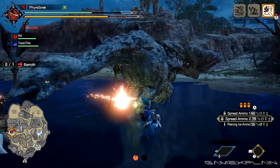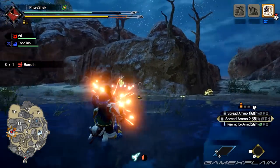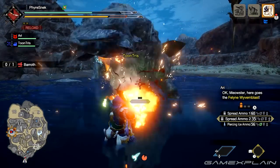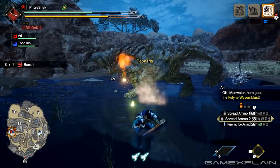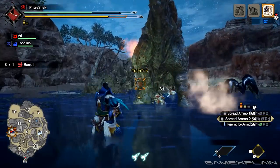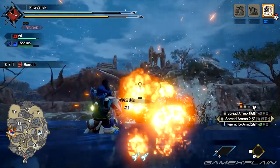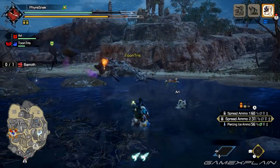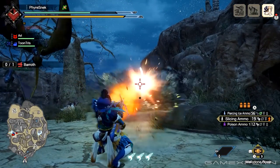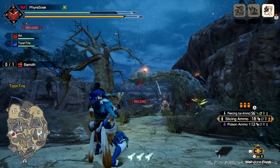A lot of light bowguns tend to have status or debuff shots, and using these can help out a lot as the debuffs can be an asset to any hunt. Another big focus for the light bowgun is using stronger ammo types you can rapid fire. If any of these ammos are status shots, the multiple hits can apply debuffs very quickly. Since the weapon is really fast, it's ideal to use the mobility to kite around monsters, and you can do this around your wyvern blasts to try to get in some extra damage.